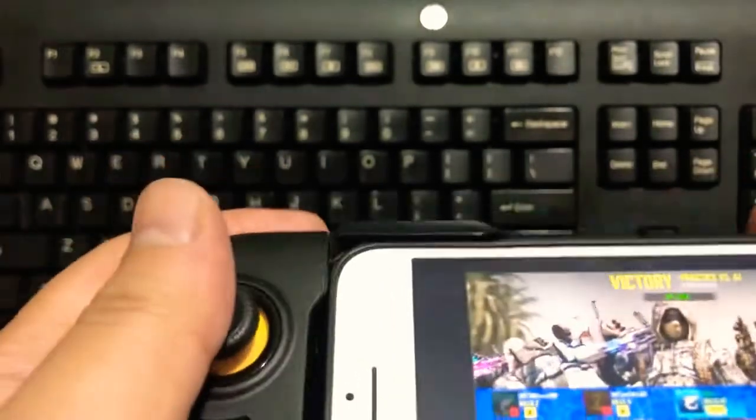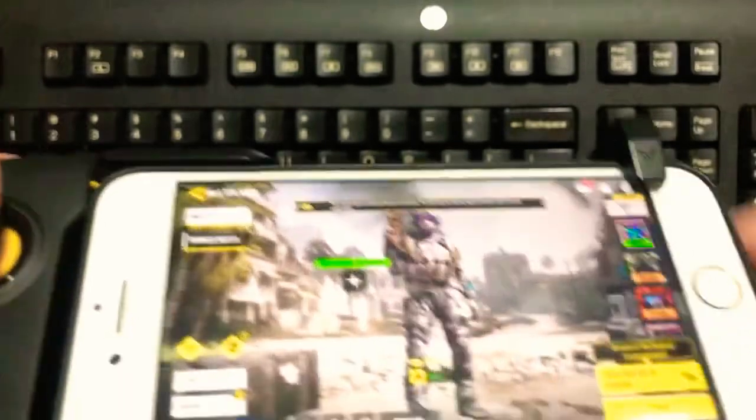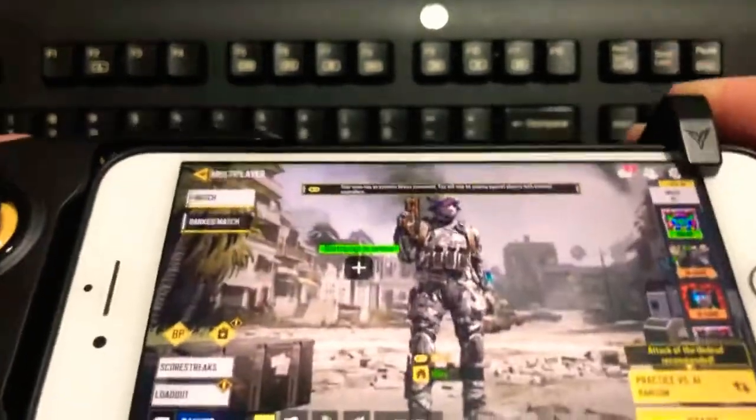They do have other versions, like the Wee 2T, which will have triggers on the right side too, and buttons there. I don't have that.